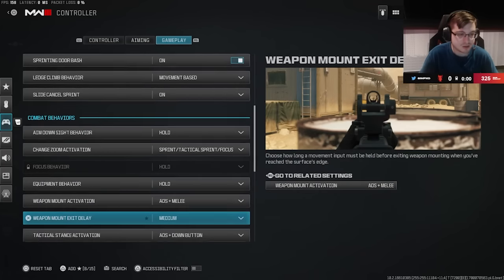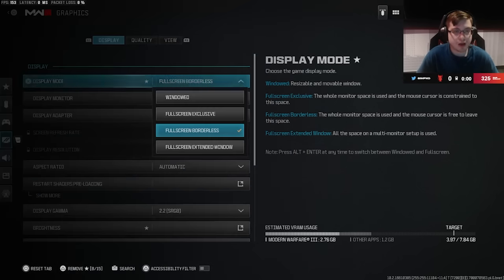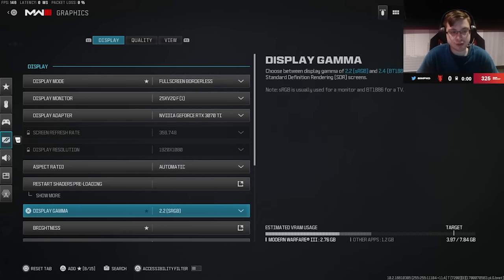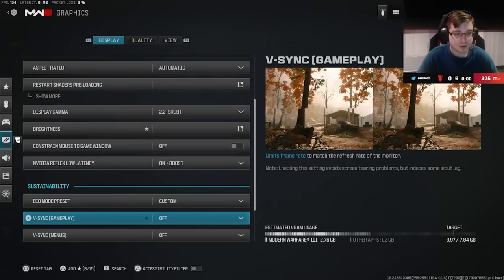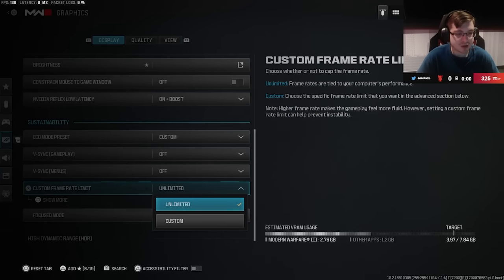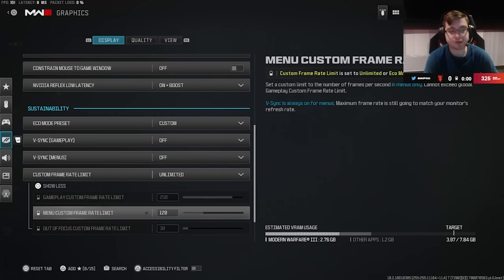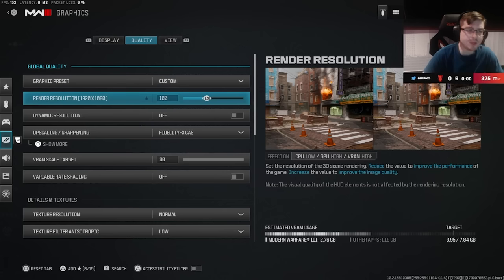Starting off with the first section of display, I play on Full Screen Borderless — I know people say Full Screen Exclusive might be better but I don't really feel a difference. Make sure your Nvidia Reflex is on Plus Boost if it's available. VSync you want off. I have my frame rate on unlimited, but you can limit it if it's taxing your PC when tabbed out — I'd recommend no more than 240 frames, matching your monitor's refresh rate.